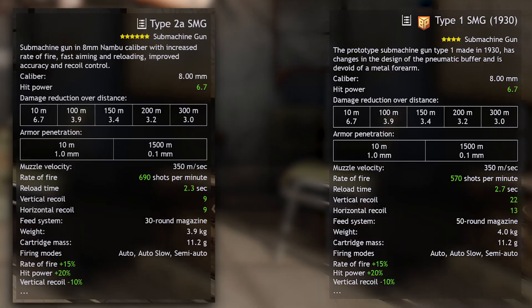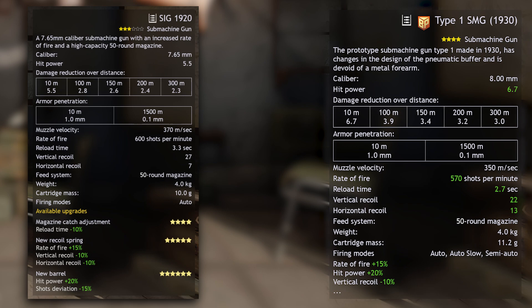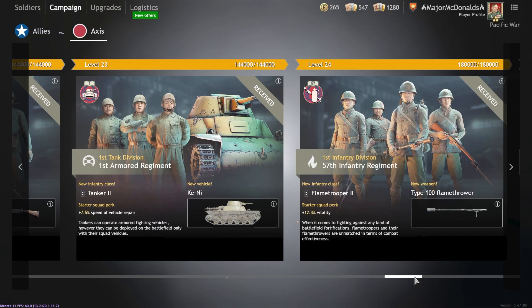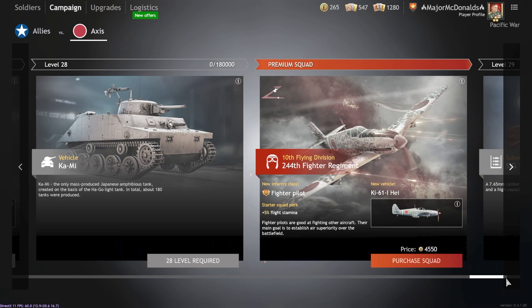Against the Type 2A, it really comes down to personal preference. If you prefer a higher rate of fire and lower recoil, then you pick the Type 2A. But if magazine size is more up your street, then the Type 1 is your destination. Lastly, the SIG beats the Type 1 because of its rate of fire, whilst simultaneously having all its other stats very close to this new gold weapon. Statistically, we've shown it's either the second or third best SMG you can currently get, and the ones better than it come very late in the campaign tree.